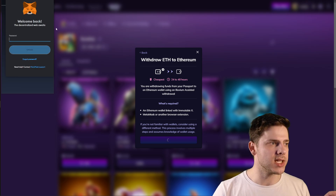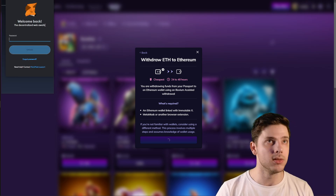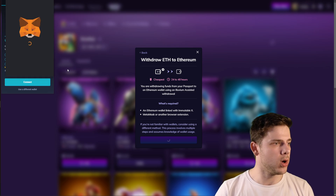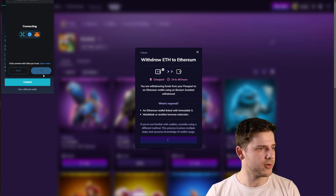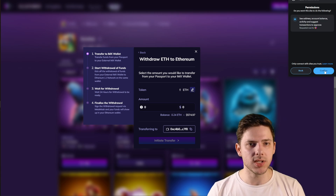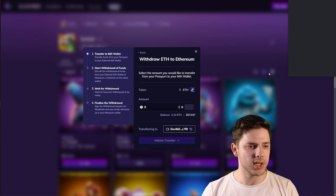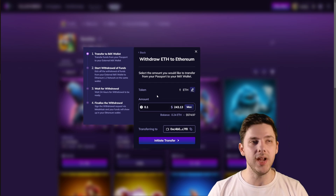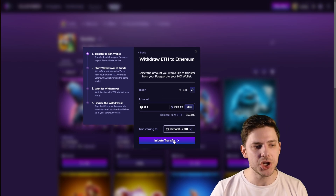Make sure it's not your passport wallet — it's just a standard one. You will want to connect your layer one wallet, so your hot wallet for example, and confirm. Then you would just put in the amount — make sure you're connected and everything like that. Put in the amount of Ethereum, or ILV, or whatever you want to do.